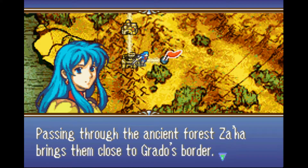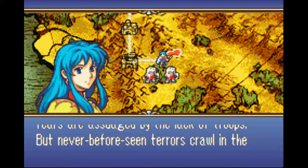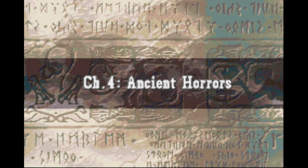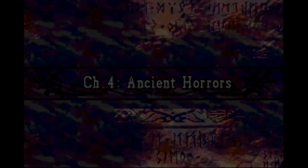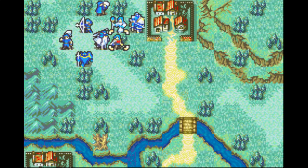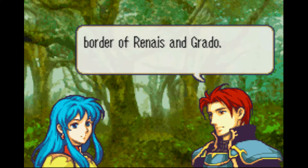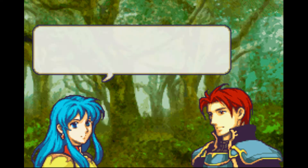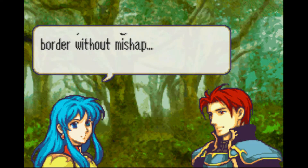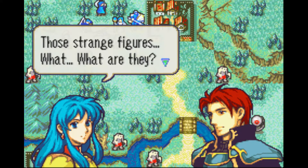We've got our bracelet back and we're heading on to Zaha. This is where we first start fighting some of the monsters in this game as opposed to just regular units. Monsters are generally going to be much weaker than their human counterparts, especially in the early game. But later on, there are a couple of optional dungeons — one we're going to unlock pretty soon, the other not until much later — and they're going to have some very powerful monsters in them.